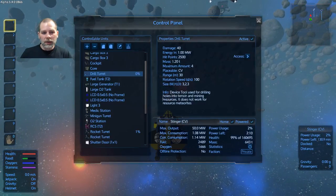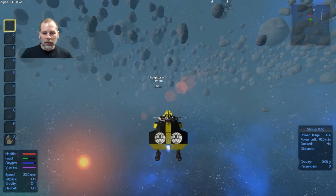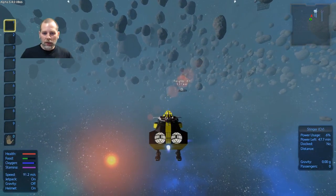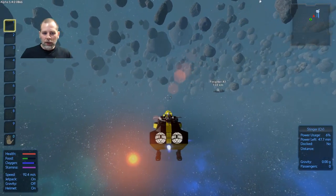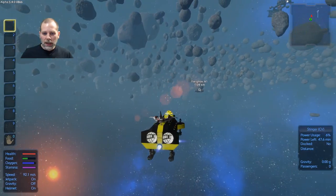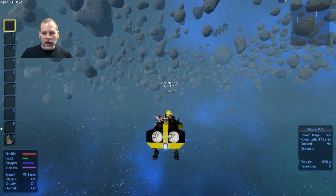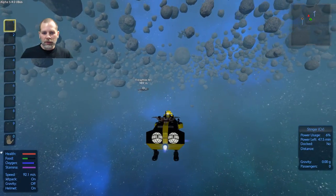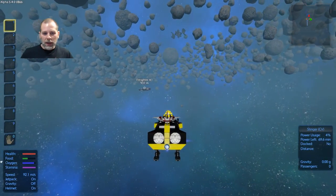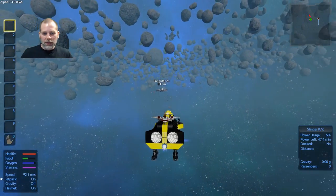Let me see what our range is on our rocket turrets. Range 800 meters — okay, so I want to see if I can get our rocket launchers into range. You want to be in front of the ship, not behind it, because then you've got the advantage of it flying into your shots and you're flying away from its shots — so it gives you more time to dodge.